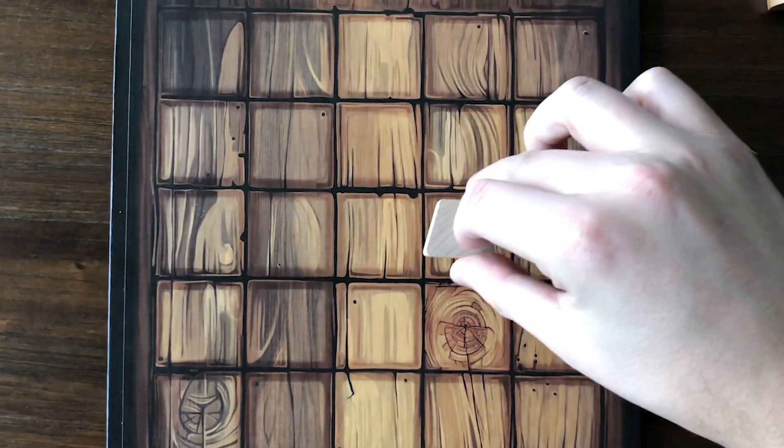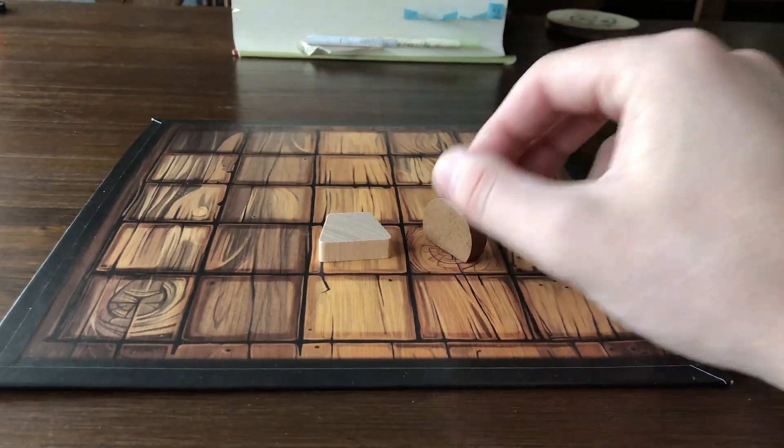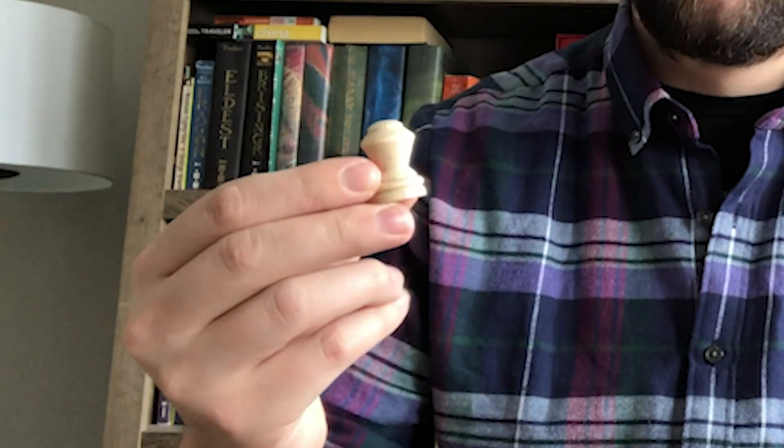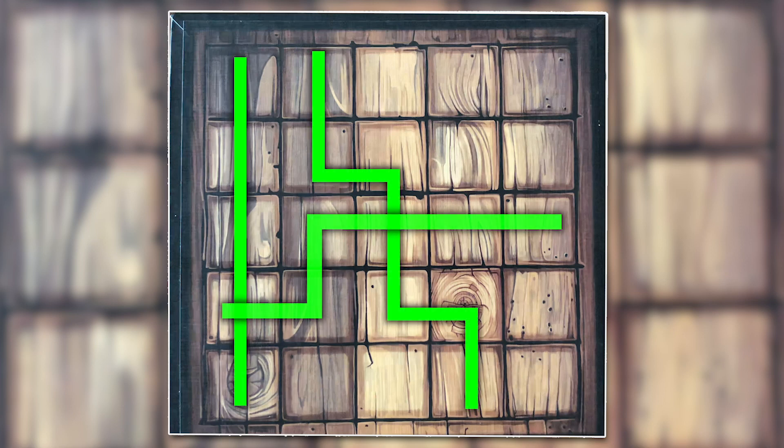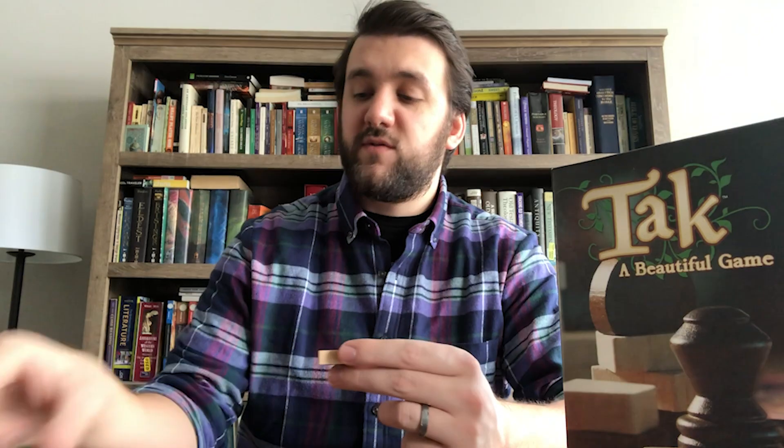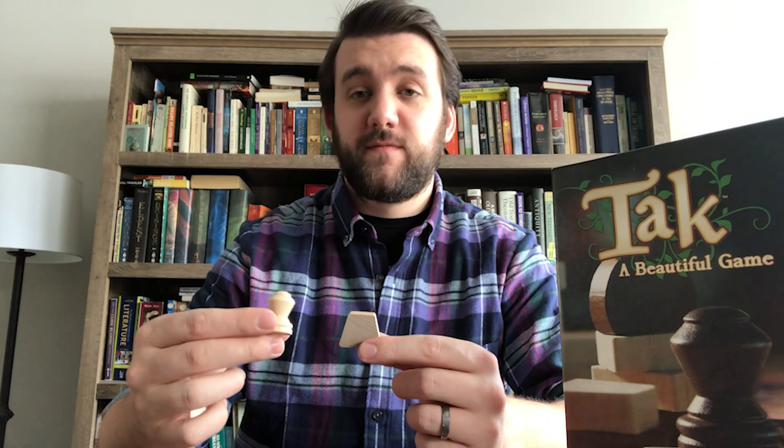There are three pieces in this game. The first is a flat stone. The second is a flat stone turned on its side to be a wall. The third is a capstone. The object of this game is to make a road with your stones from one side of the board to the other, in any pattern or shape, as long as opposite ends are touching. A flat stone and a capstone both count towards your road, but a wall does not count towards your road and nothing can be built on top of it. Capstones also cannot be built on top of, and you only get one per game on average — the smaller boards don't even allow you to use one.